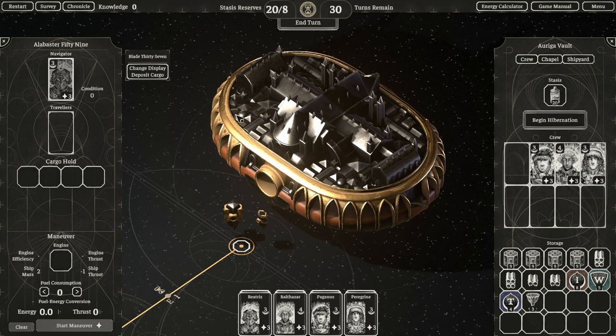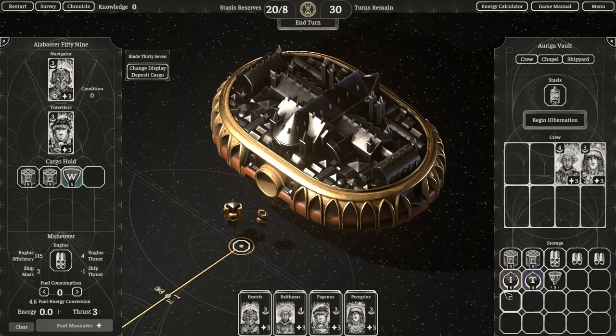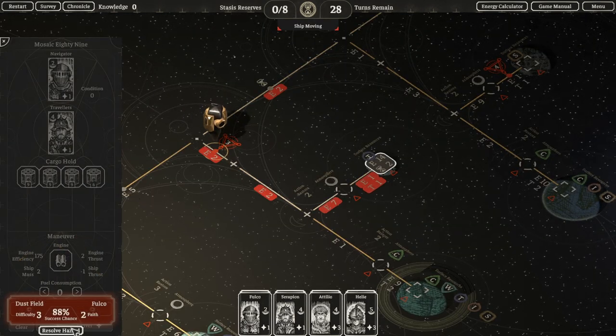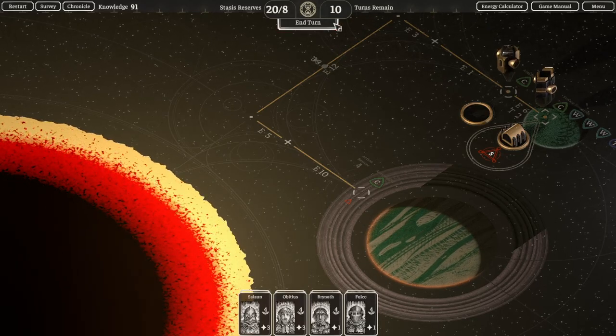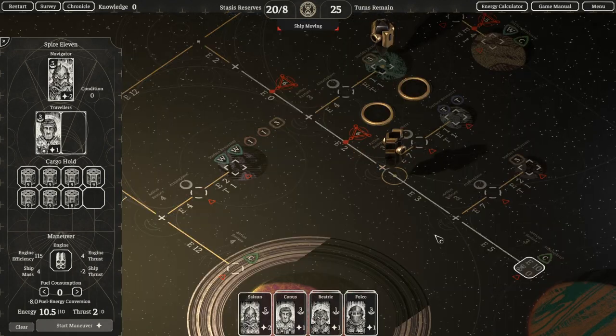Your vault is kind of an interstellar gothic monastery ship that travels from star to star. At the opening of the game, the crew discovers an interstellar force called the Gloom that begins consuming planets and destroying solar systems. It kills many people, and your journey is to travel across the stars, write the chronicle of your journey, and try to survive the best you can.